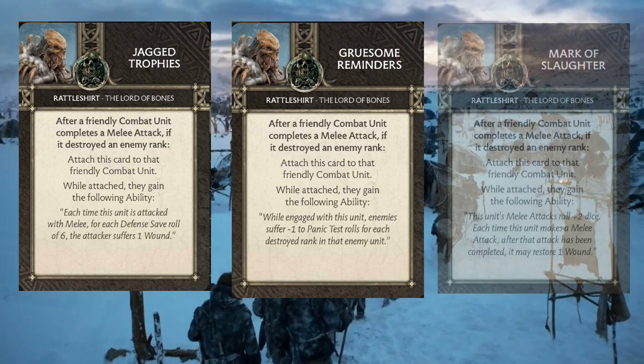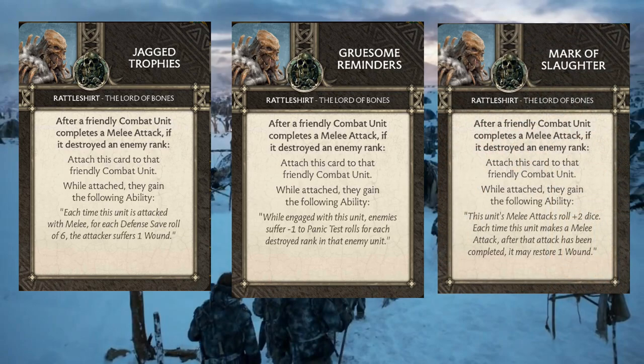The Mark of Slaughter is the last card he brings along, and I feel like this is probably the more aggressive one and the one I want the most right away. When they get this to trigger, they get plus two dice to their melee attack rolls, and after their attack's been completed, they get to restore one wound. One wound doesn't sound like a lot, but if you're taking the combat zone, it can be impactful, especially with units that have a little bit more sharp decay on their attack stat.